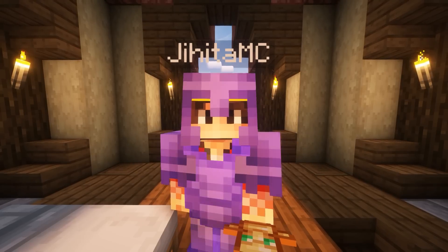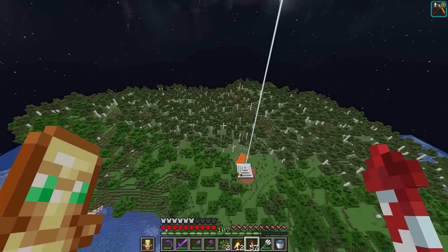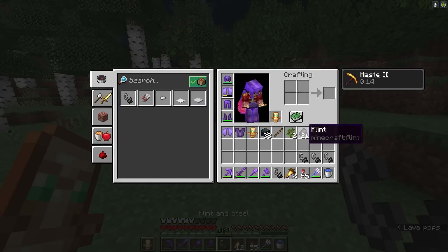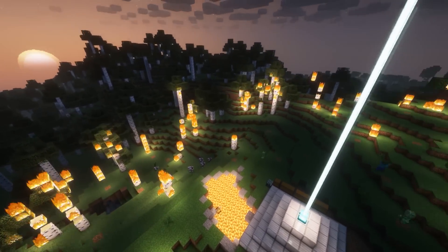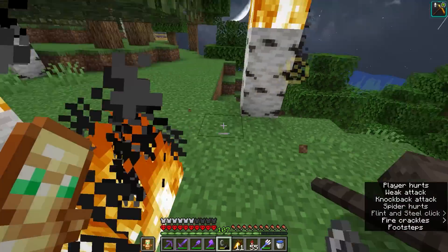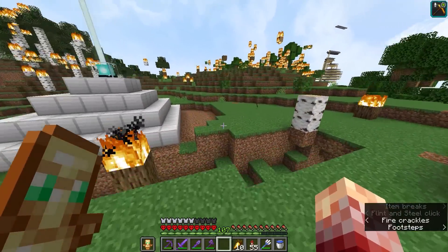Now it was just a matter of finding the place to build this beacon. When I'm using this area to build the giant beacon, as you can see there are too many trees. So I will get some flint and steel and start burning it all down. That is a good bit of this forest already gone.